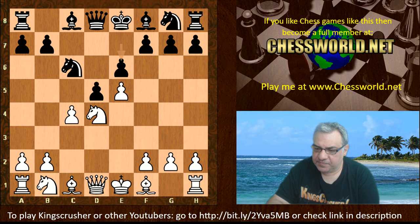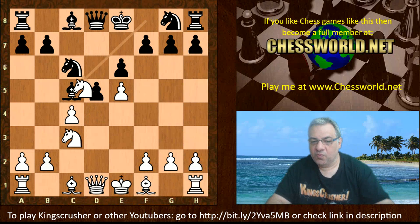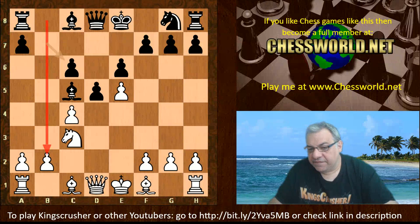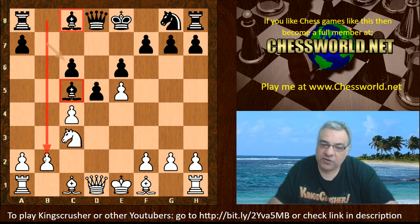So cxd4, Nxd4, e6, Nc3, and now Bc5. White takes on c6 — you might think this is a little counter-intuitive, bringing a pawn toward the center and giving black a potentially active b-file. The thing is this bishop could be a problem bishop, but in particular c5 could be of interest for white to try and take over later with moves like Na4 and Be3 to get a grip on c5.